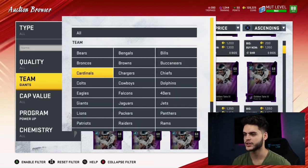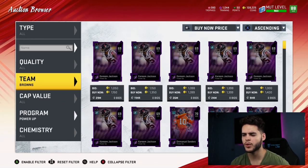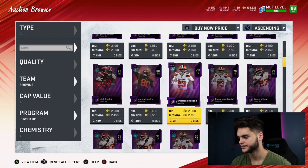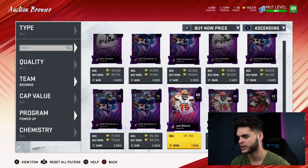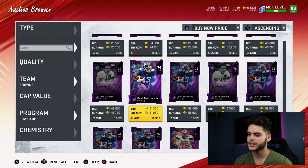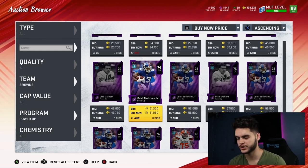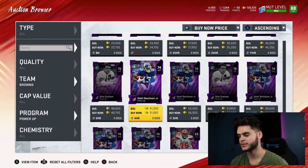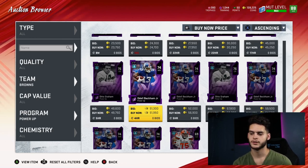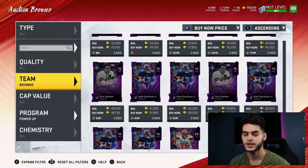Odell Beckham Jr. — I keep clicking the wrong team; he's in the Browns now, not the Giants, though he's a Giant in my heart. He's going for 51K right now so he's overpriced. Keep checking his price, and if he comes below 20K I highly recommend you pick him up. This is more of a flyer — he's gonna be really expensive, but he could come down. Give him some time after his superstar card dies down, let some new wide receivers come out, and when he drops in value that is the time to scoop.